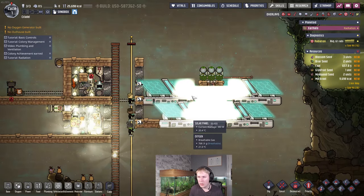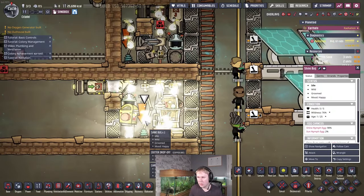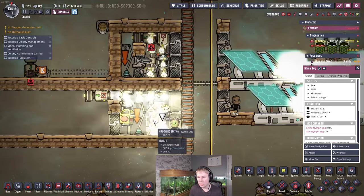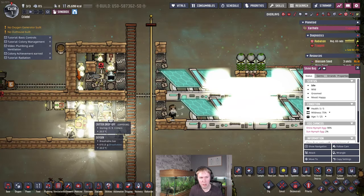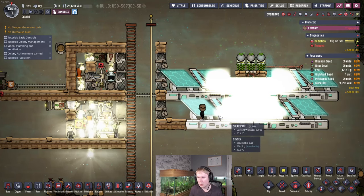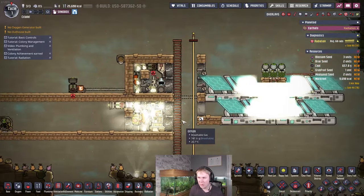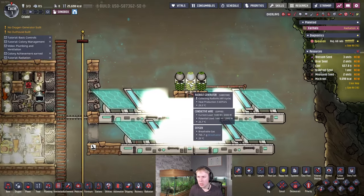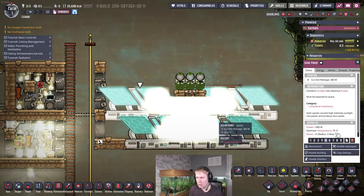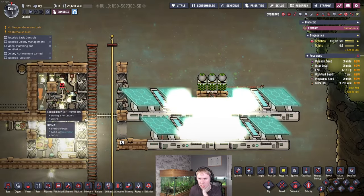Some math about the breeding: shine bugs produce two eggs every three cycles, resulting in 5.33 eggs per cycle coming from your breeder ranch of eight. These go over here. The radbolt generators produce a fair amount of heat — 15 kDTU per cycle. The solar panels don't generate any heat, so you probably are going to want to cool your base when doing this to make sure the shine bugs themselves don't overheat.